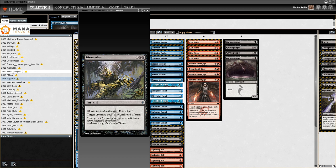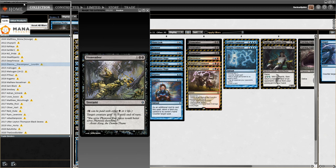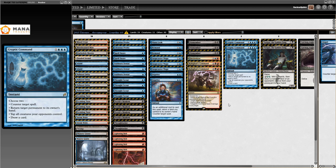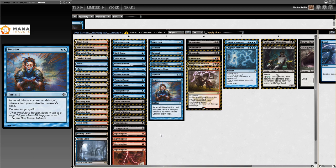Now here we have the actual first Grixis Shadow list I could find, by Aachen the Camper Lord - I hope I said that right. This is the first time someone got the idea of combining red, blue, and black. This is the oldest list I could find, from the 24th of May 2015. This is just actual factual Grixis Shadow - still working toward the shell we all know and love but definitely getting there.